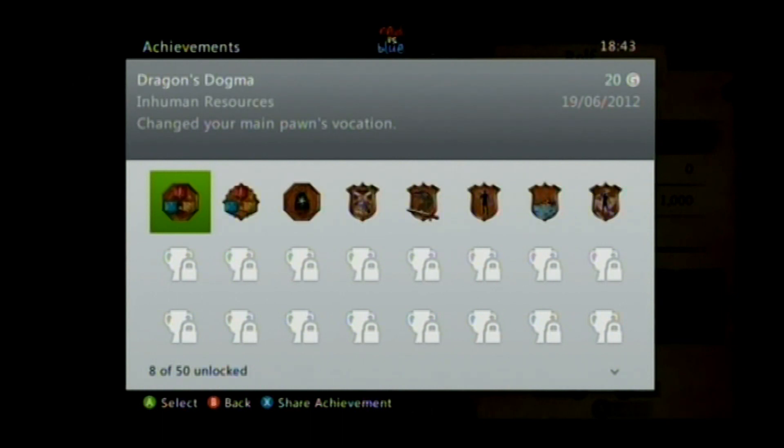And just like that, you should have 40G for Human Resources and Inhuman Resources.